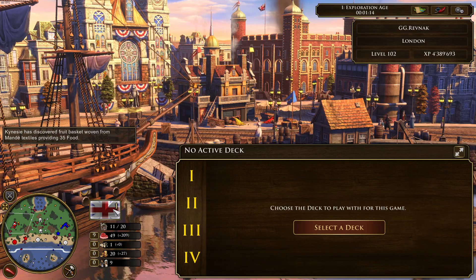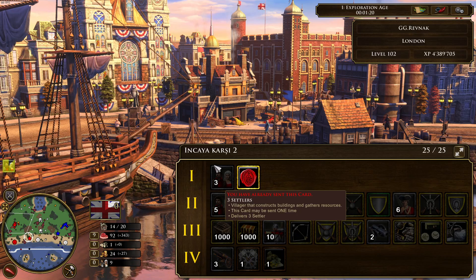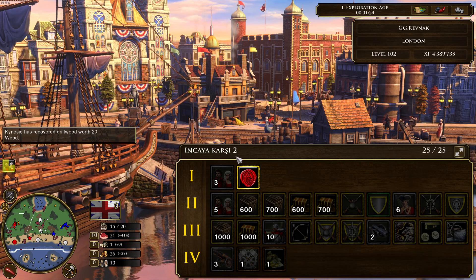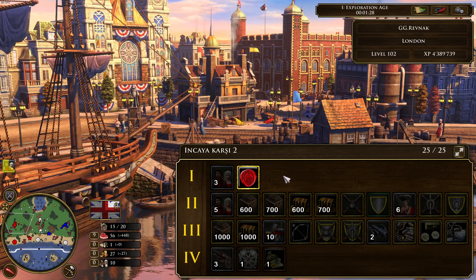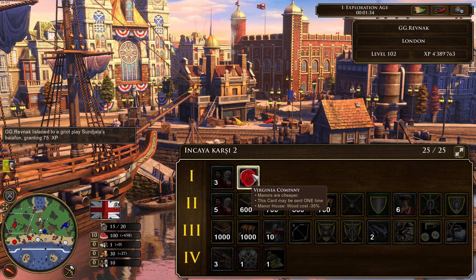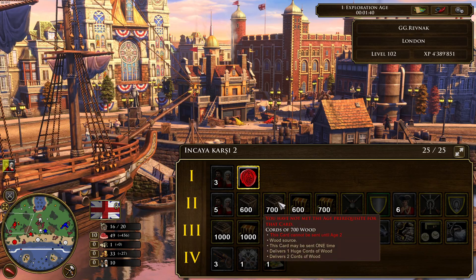The first card for GG Ravnak is the 3 settlers card. His deck is called Inkaya Karsi 2 — so maybe a special deck built against the Inca opponent. He also has the Virginia Company card, which increases the cost of manor houses by 35%. In Age 2 he has the 5 settlers, 700 coin, and wood cards.